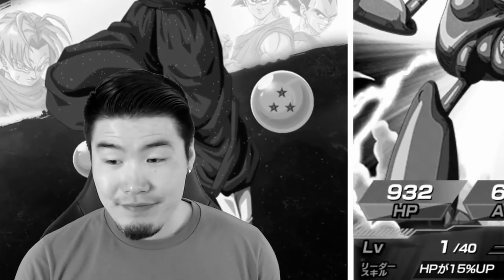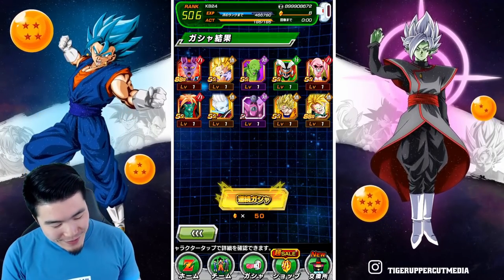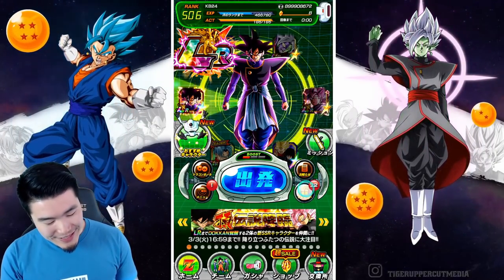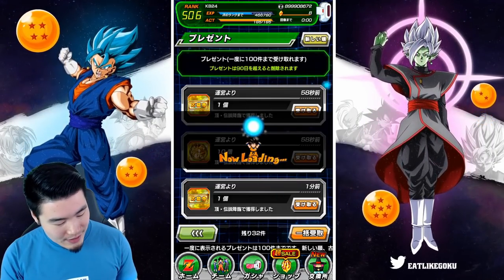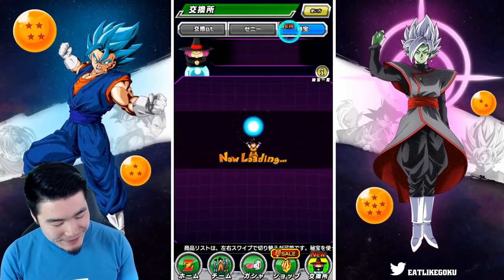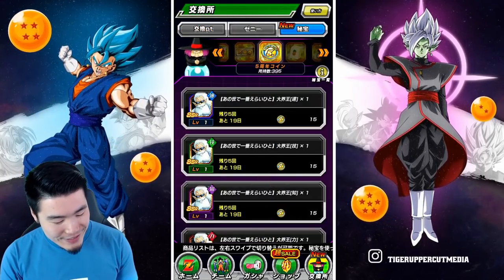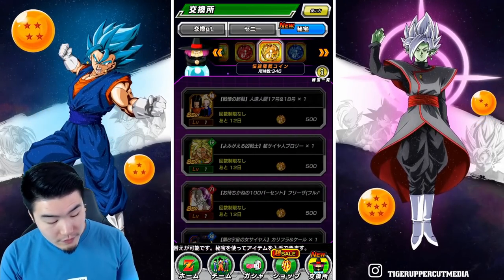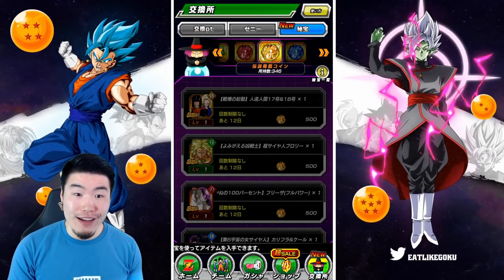Well, that's that. Those are the summons, my friends. 800 stones down the drain. At least we got a ton of gold coins. Let me see how many gold coins I got. We have a total of 346 — so partway to a free LR.